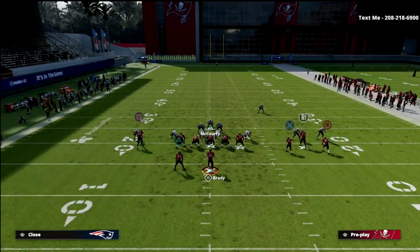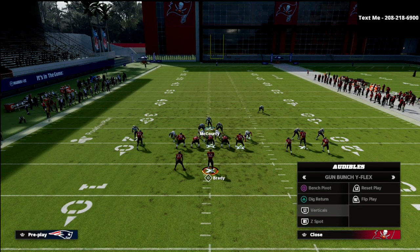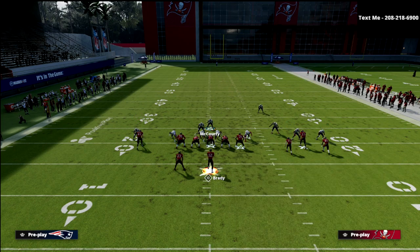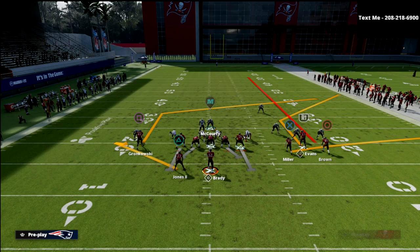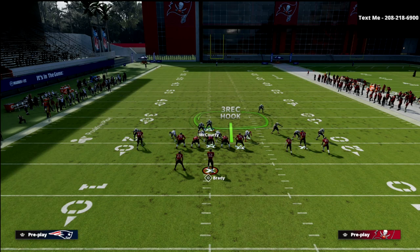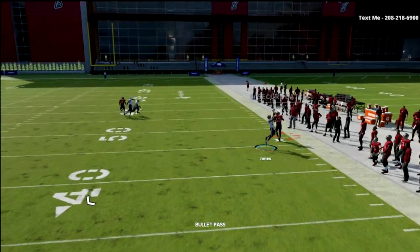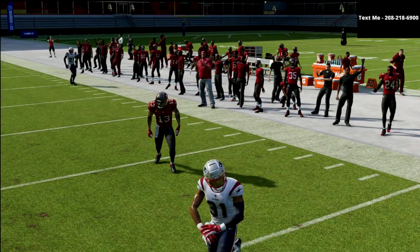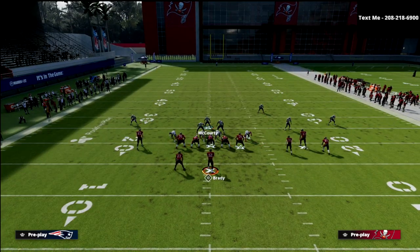For a standard flooding combination like Z Spot — where they run a vertical streak, maybe a post on the backside, and a basic route to the back — we open up to this side, and once we see a flood, we no longer have to worry. The quarter flat defender does exactly what we want in terms of getting out there and defending that route.